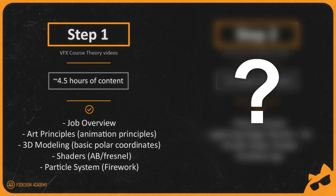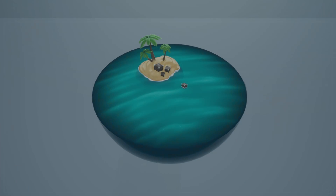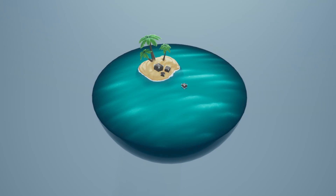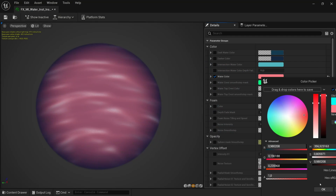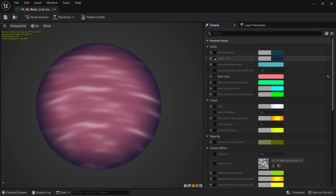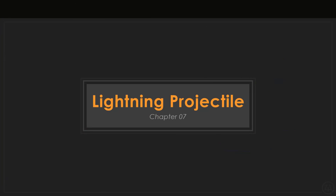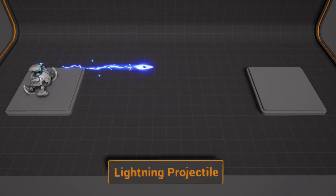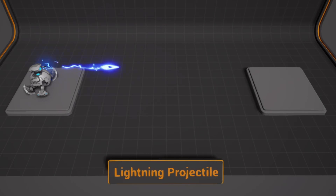Here's a sneak peek at what awaits you. In Chapter 6, we will delve into shader magic, taking on the challenge of crafting a water shader with precise instructions — one of the most technically enriching chapters in the course, featuring some seriously cool shader tricks. For Chapter 7, get ready to infuse our cute little robot with electrifying life. This chapter will guide you through the creation of lightning projectiles, muzzle flashes, and hit effects — expect some serious action.